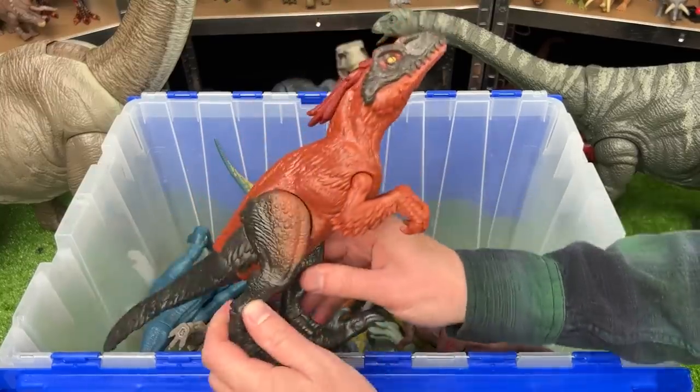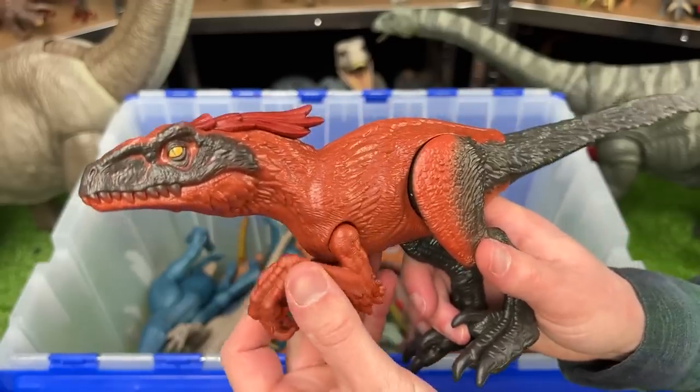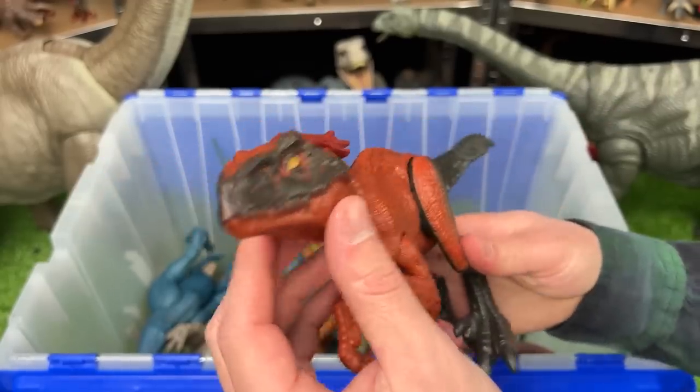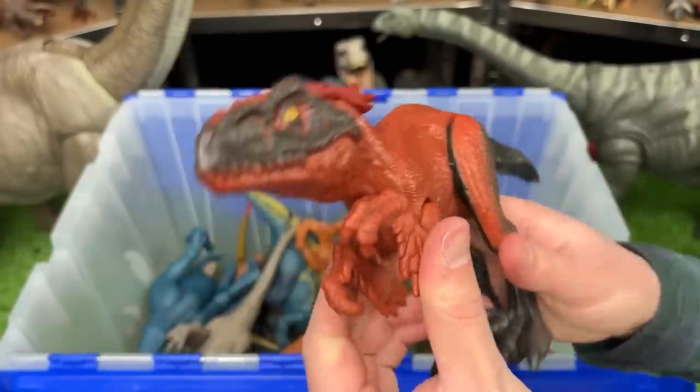Over here is our first Pyroraptor of the collection. This figure is from Jurassic World Dominion and is the basic edition, so there is no chomping action, but the arms, legs, and tail are poseable.